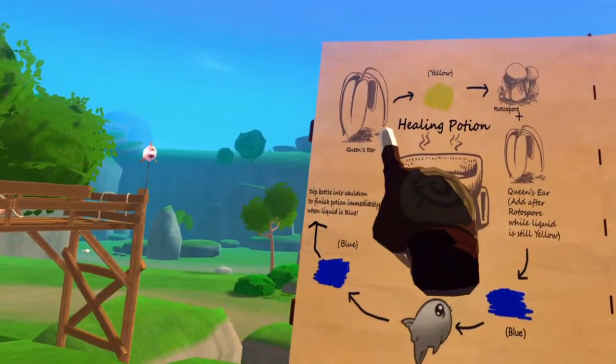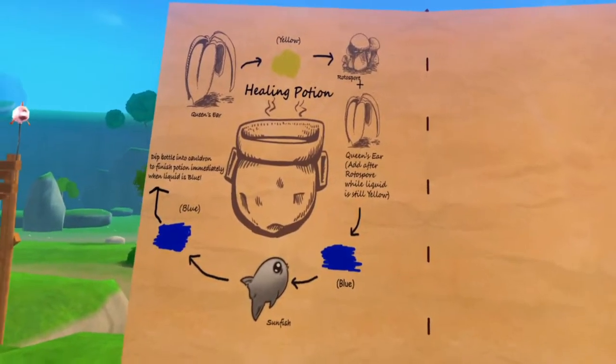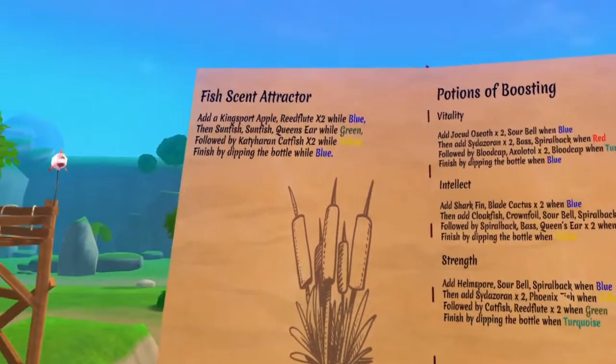Simple potions, such as a basic healing potion, may only require a few ingredients and a few temperature changes. More complicated potions will require more, and often rare, ingredients.